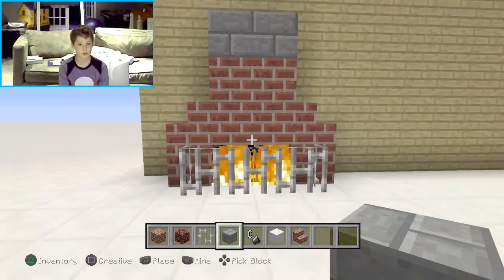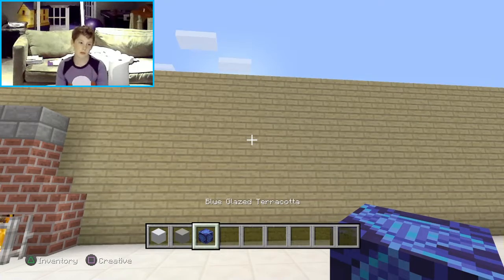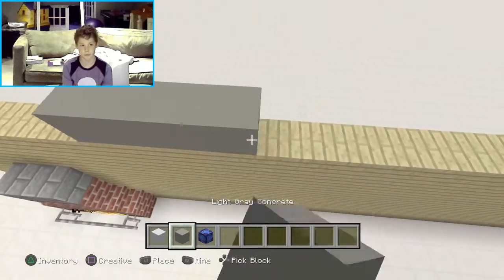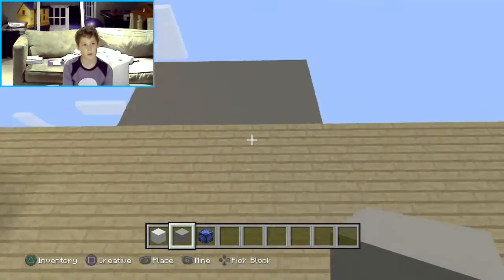Let's get on to the next one. My next one is going to be something to do with the glazed terracotta and concrete. You're going to be doing this in high houses, probably. You can make it any size you want, so I'm just going to build up the wall a little more.